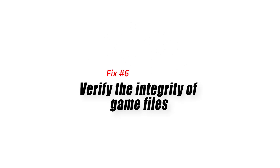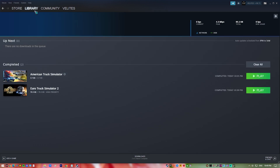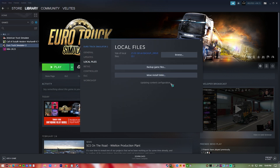Fix 6: Verify the integrity of game files. Your Steam game will crash if it has corrupted or missing game files. In order to fix this, you will need to verify the integrity of the game files using the Steam client. Any missing or corrupted file will be replaced with new ones automatically downloaded from the server.